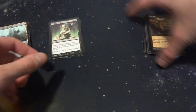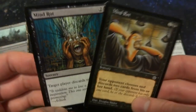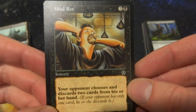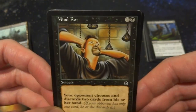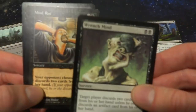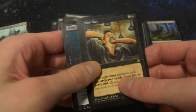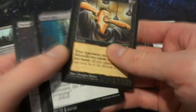I also have two copies of Mind Rot with different art from old Portal sets. Mind Rot is two and a black mana — a sorcery that makes your opponent choose and discard two cards from their hand. Three mana for two discards at sorcery speed. Wrench Mind costs two mana for the same effect with an artifact option, which is why I included three Wrench Mind instead of three Mind Rot, but Mind Rot still helps empty your opponent's hand.